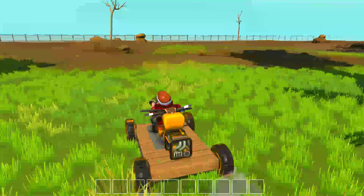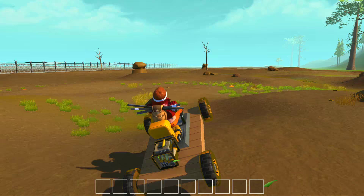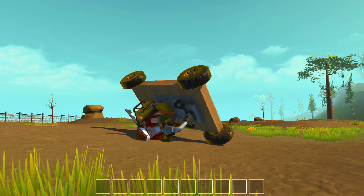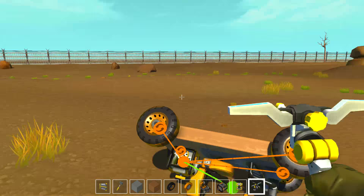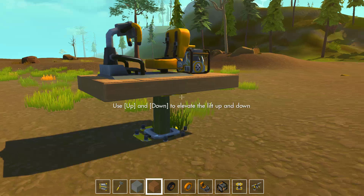Okay, so there we go — I've got a little car. I can't turn it because I don't have any turning apparatus, but you get the basic idea. Oh man, that was awesome! I love how they bounce around when you drive. Well, this seems to be going splendidly. Let's hop off, grab the lift, put it back down, and we'll try and add some actual steering. Shall we? That sounds like a plan.